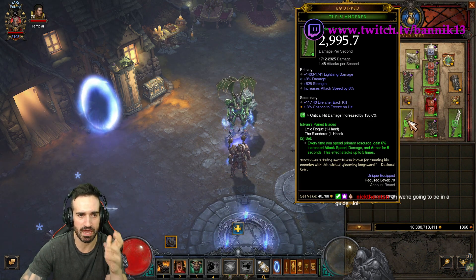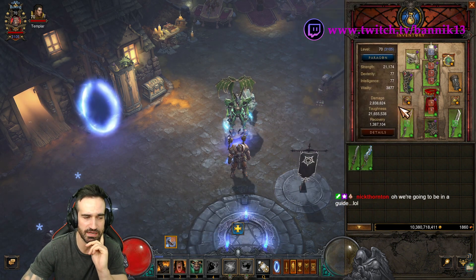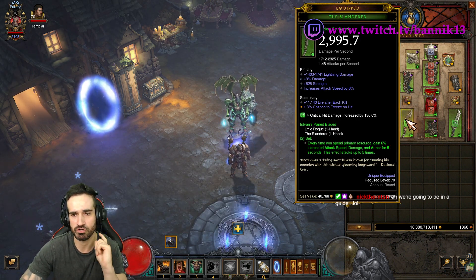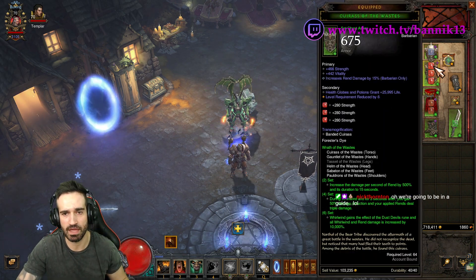A lot of people find Slanderer and Little Rogue a little uncomfortable because you run out of Fury more easily. But you can keep it up by using Ground Stomp and your Shout, and by whirlwinding and killing enemies — you should be fine.